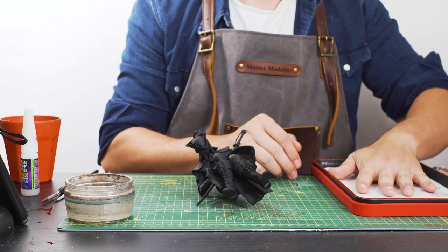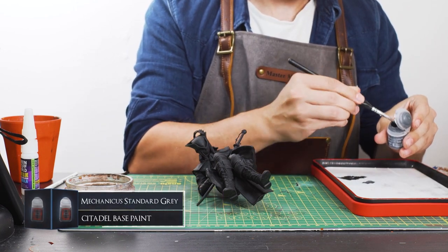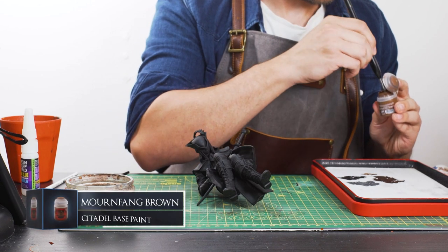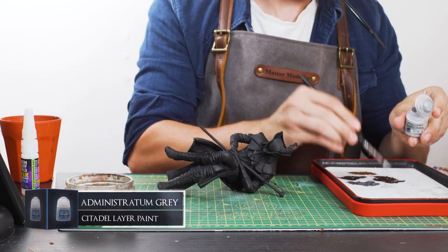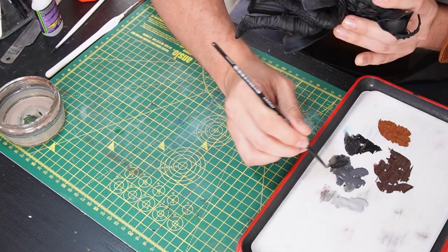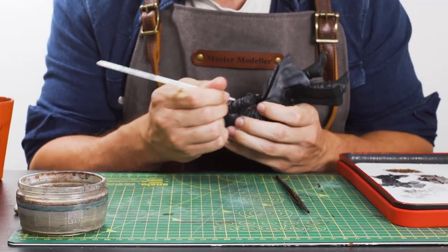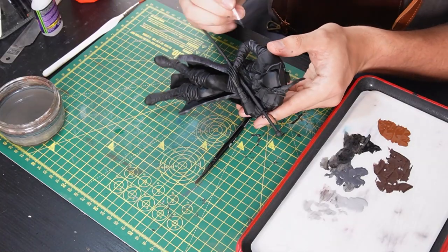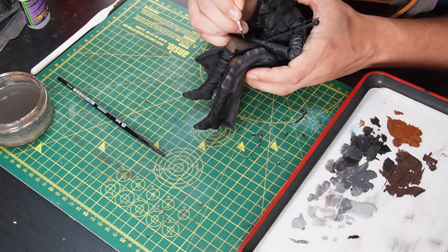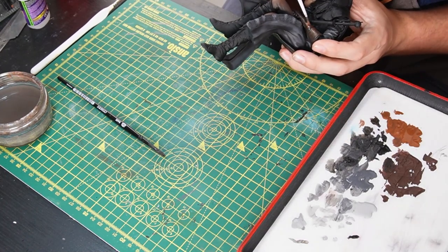Now we can move on to Maria. Onto a clean wet palette, I am loading up some leather tones: Abaddon Black for darker shadows, Mechanicus Standard Grey for the grey toned leather, Rhinox Hide for the dark brown shading, Mournfang Brown for the lighter leather tone, and Administratum Grey for grey leather highlighting. To begin, I'm basing her coat with some Mechanicus Standard Grey and then adding highlights to the material with some Administratum Grey. Then doing the same to the parts of the arms between the shoulders and the gloves, basing with Mechanicus Standard Grey and highlighting the outermost wrinkles with Administratum Grey. Moving on to the brown leather, I'm basing the trousers with some Rhinox Hide, adding Mournfang Brown to the center regions, and blending between the two to create a smooth gradient. Then copying that same method to her gloves.